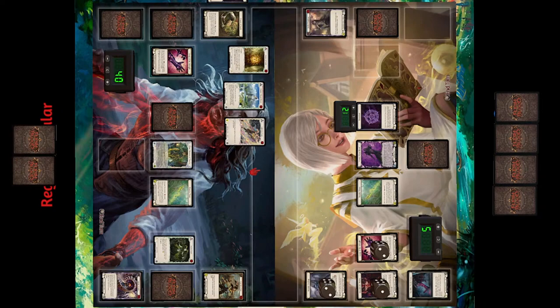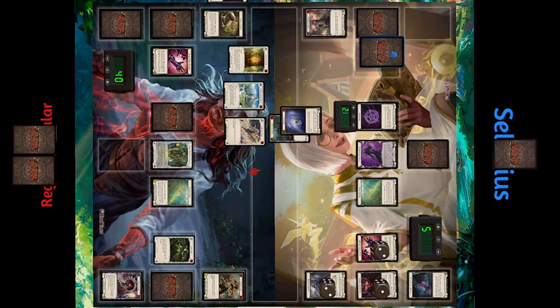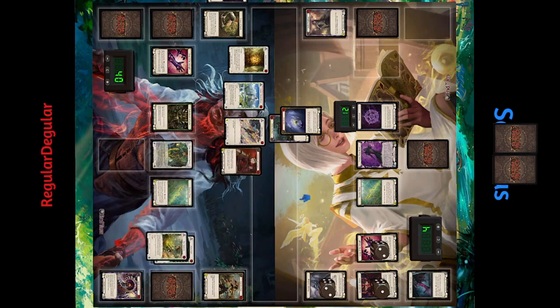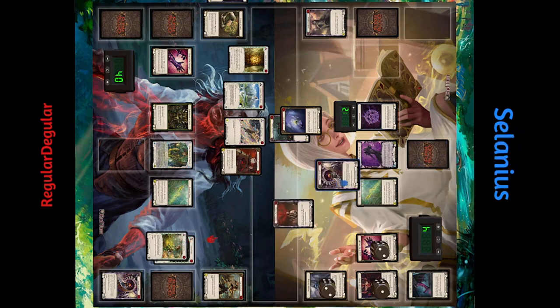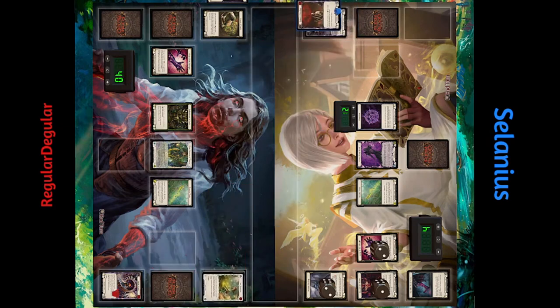We've basically seen two players trying to enact their game plan and one person just smoothly executing, with the other on the back foot unfortunately. He blocks for two and then sinks — blocking for six — one damage leaking through. He has no more block because he's not going to pop his Scaletta unless he absolutely has to. And this is going to do it — Command and Conquer for nine. I heard it's pretty good against combo decks.